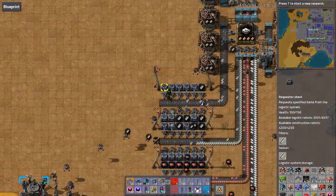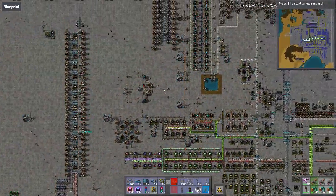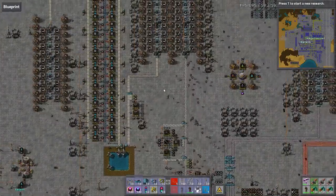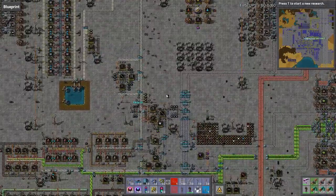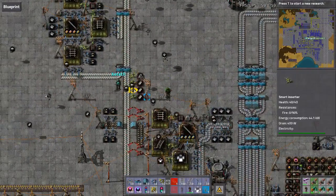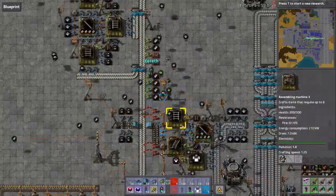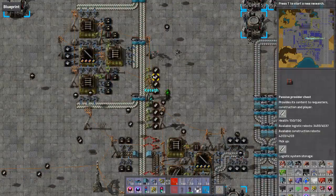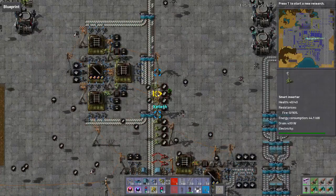We're not even close to using all the copper. But you've completely drained our steel supply. It's not actually being put back in - it's not being put in fast enough. It was set to 1,000 in the network, so let's make that 5,000.